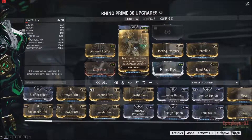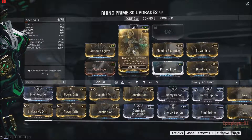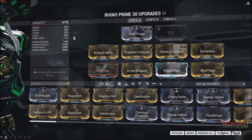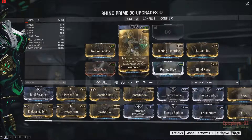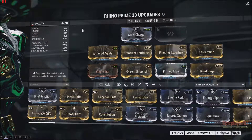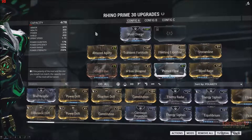We have Transient Fortitude here for more Power Strength. Now, this build's not going to have duration with Fleeting Expertise and Transient Fortitude, so if you want a little bit more Power Duration, switch out Transient Fortitude for Intensify, although you'll get a decrease in Power Strength. This is mostly for Iron Skin and not really for his 3rd and 4th ability, which uses a lot of duration. So switch this out with Intensify and you'll have a decent amount of duration.